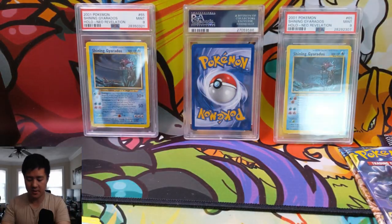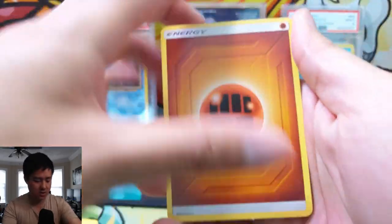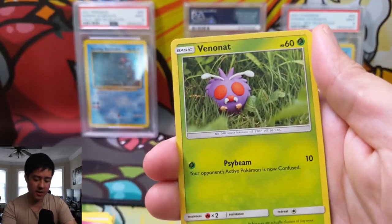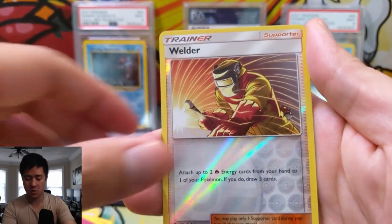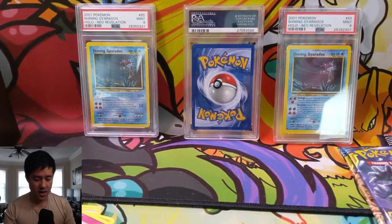Setting this Reshizard pack aside for myself — I want to build the Reshizard deck, so I'll need a couple of those. Triple Acceleration Energy — nice. Tentacruel, Stealthy Hood, Oddish, Wooper, Cottonee, Venonat, a Meowth, and then a reverse Welder — nice! And then just a regular rare Shuckle.